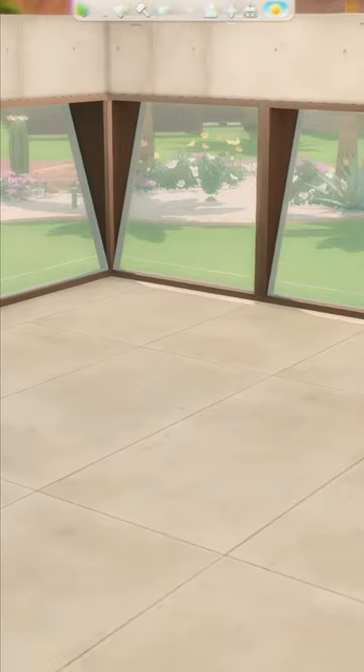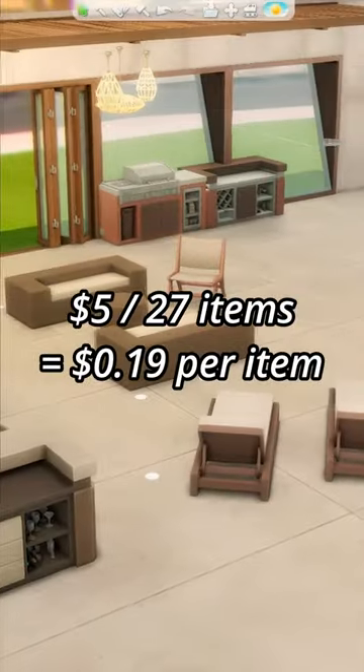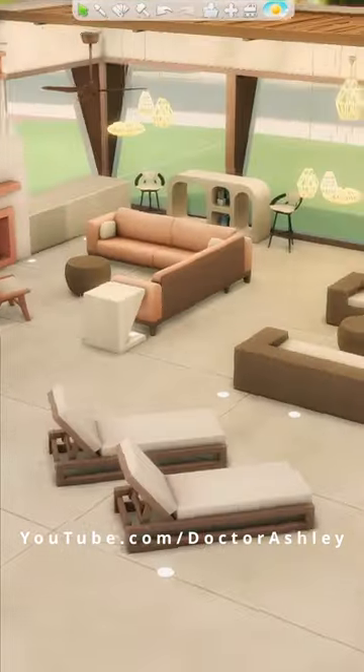Can't go wrong with some neutral matching wallpapers and floors. For the very first time, out of 27 items in this kit, I smashed every single item — meaning I'm only paying 19 cents per item. Do you think that's a good deal? Let me know in the comments and don't forget to check out my YouTube channel for even more Sims 4 builds.